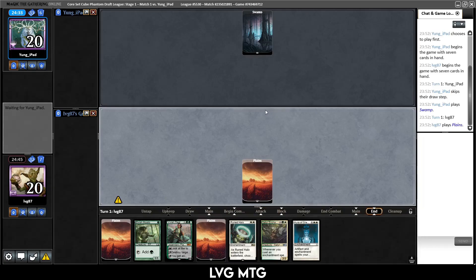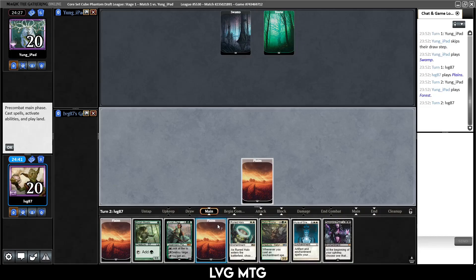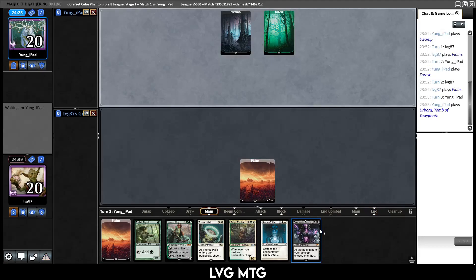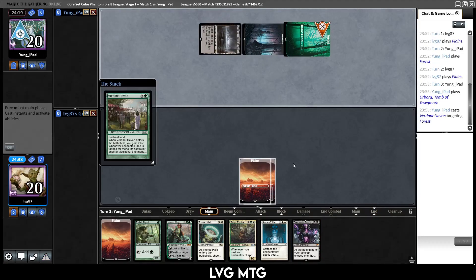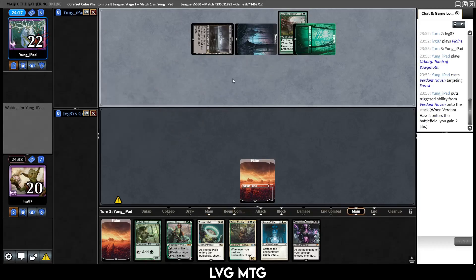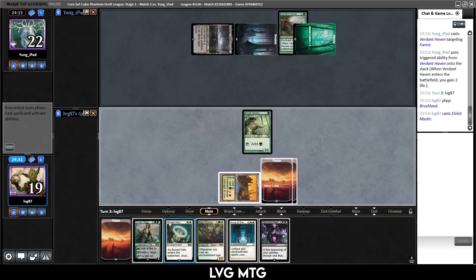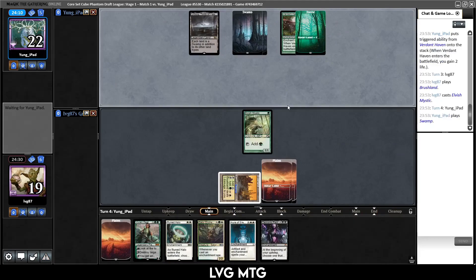All is fine, all is right with the world. Herbark, Tomb of Yawgmoth — Verdant Haven, so they're ramping. Brushland. We can play our Elvish Mystic and then next turn play Vivien, kill their Verdant Haven, or maybe they play a big flyer. As long as they don't kill our Elvish Mystic. Oh, they don't do anything. Starfield of Nix — that's pretty cool too. Let's get out Vivien.